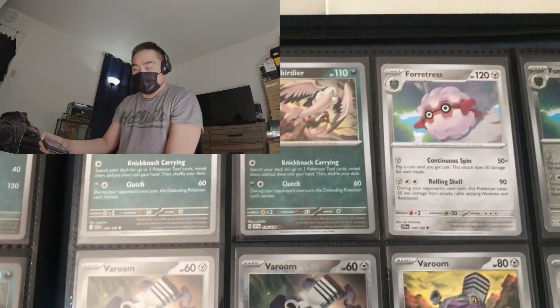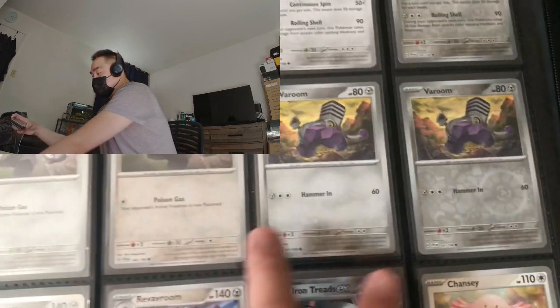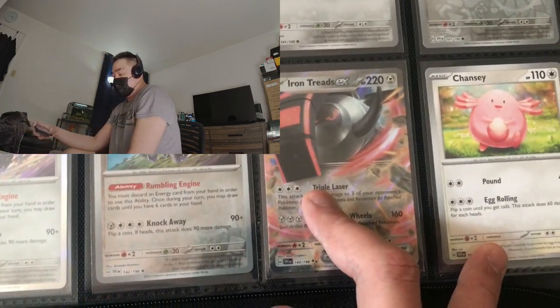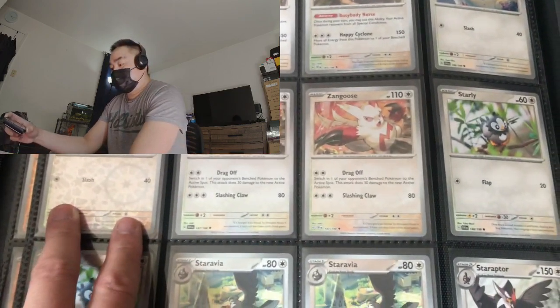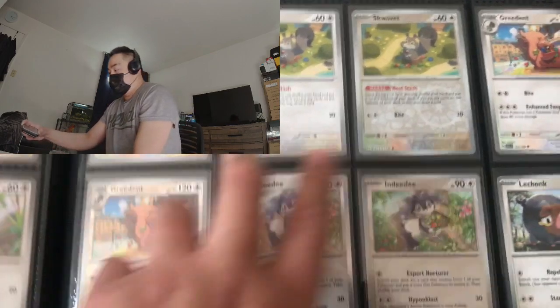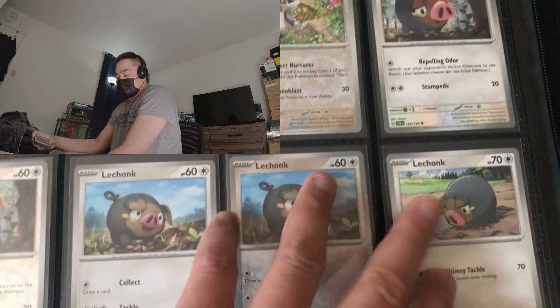Going on to the next page we have Bombirdier, Forretress, Varoom, and Varoom here again. Iron Treads EX, followed by Chansey. We have Chansey, Blissey, Starly regular and reverse, Staravia, Staraptor. Next page we have Swevet, we have Greedent, Fidough, Lechonk the pig Pokémon, Lechonk again, another Lechonk. Going on to the next page.